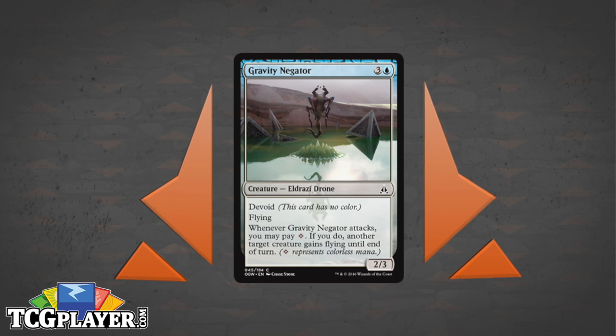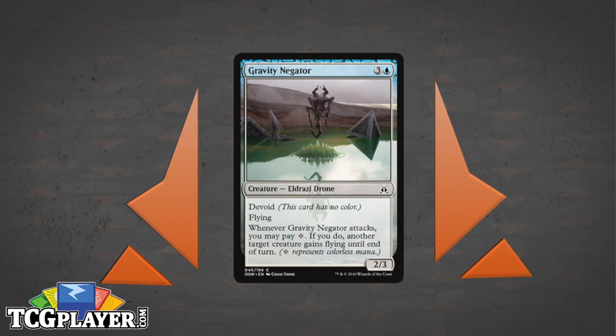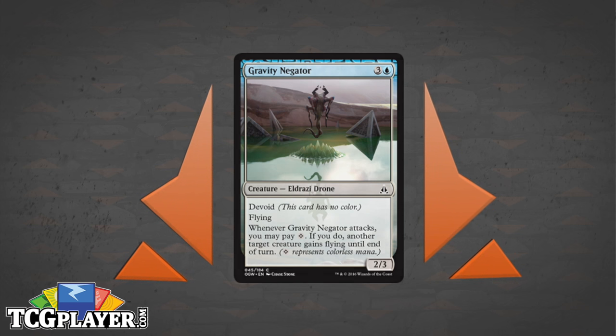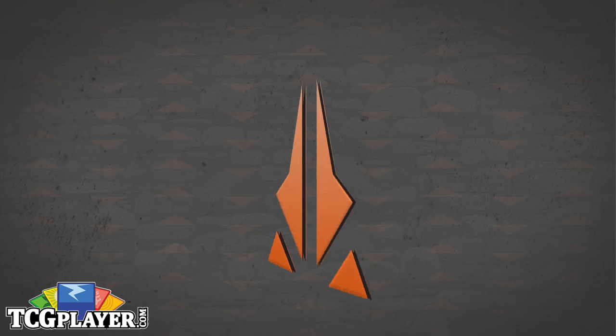Unlike Blinding Drone who kind of betrays his team, Gravity Negator is all about helping out his fellow giant Eldrazi — oh, you need a lift, bro? Let's get you up there and start dealing damage. It's equal opportunity — helps fat green creatures and big Eldrazi alike. Give them all wings. He's great.